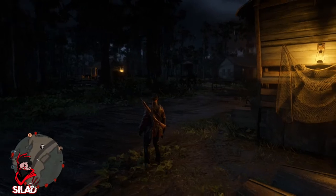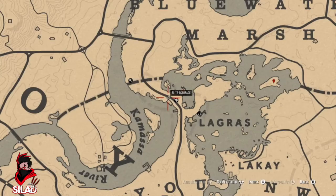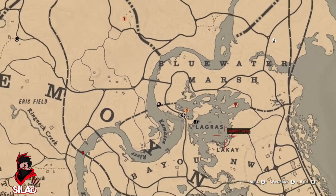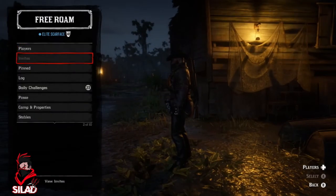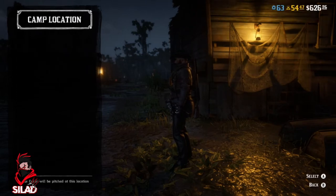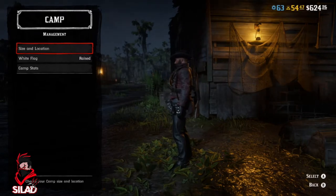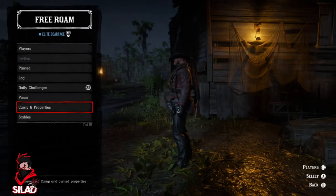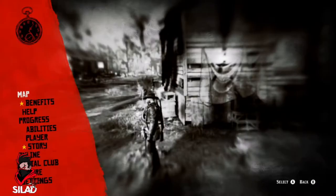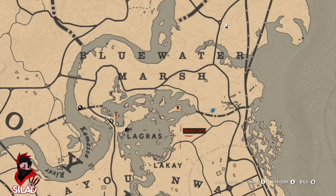As well as getting legendaries, let's get into it. I am here in Lagras — this is where you need to be. Move your camp, go down to camp size and location, select small for now. You want to go for this area in Lagras, set it to the Bayou.